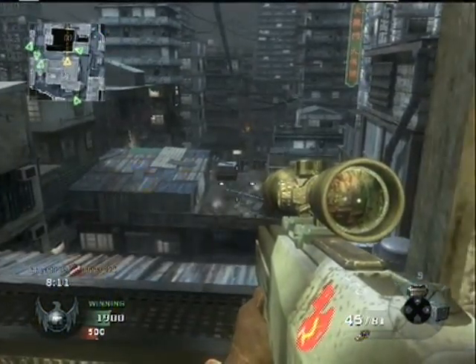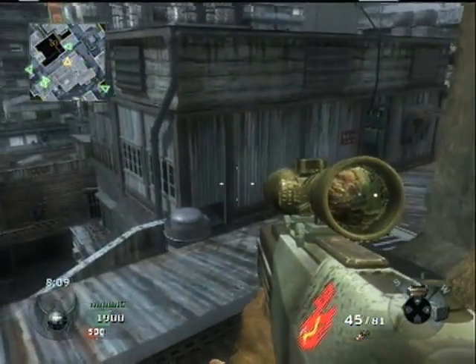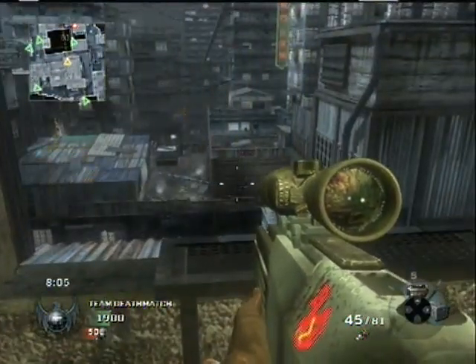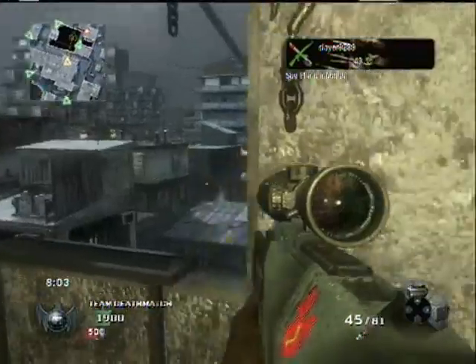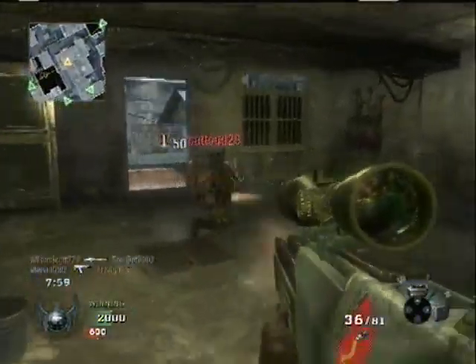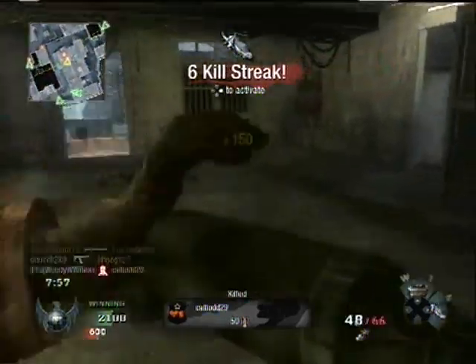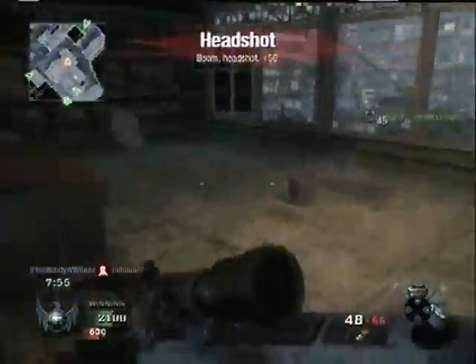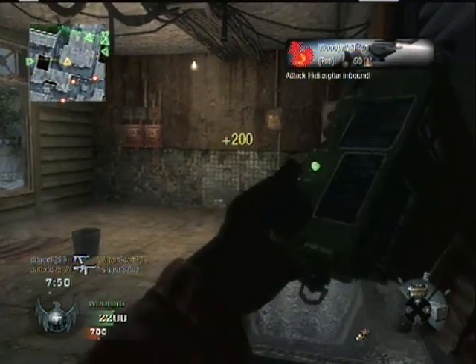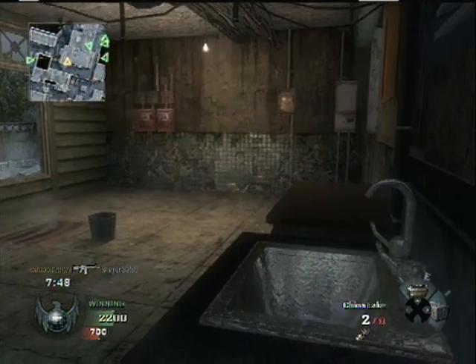I'm running the G11 with a variable zoom, and a China Lake for my secondary, with Hardline Pro, Sleight of Hand Pro, and Hacker — seems to be the class I run in all my loadouts. I'm not sure how I didn't see the guy in the window over there. I'm pretty thankful I got my Cobra out of that kill. Now I'm sitting at 6-0.